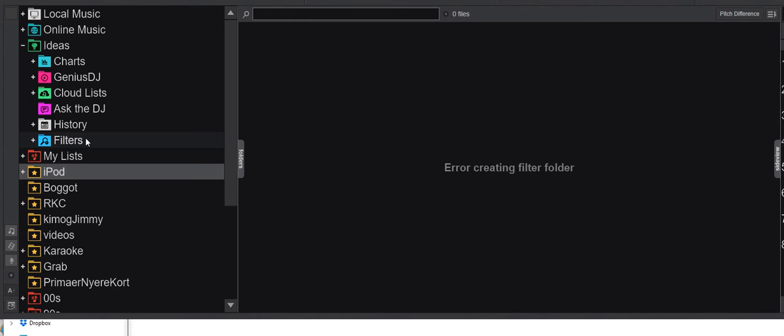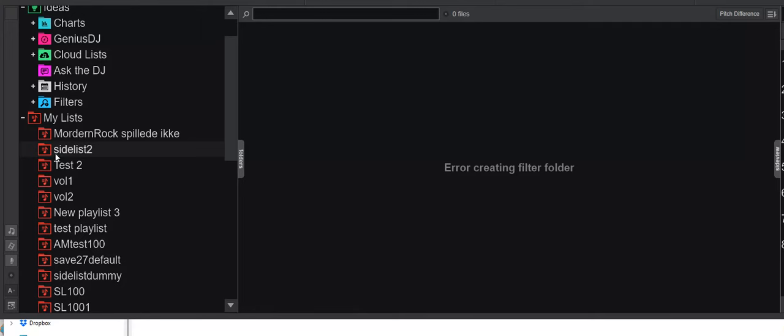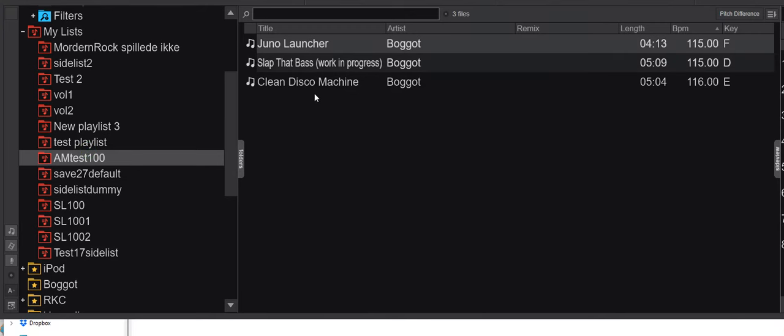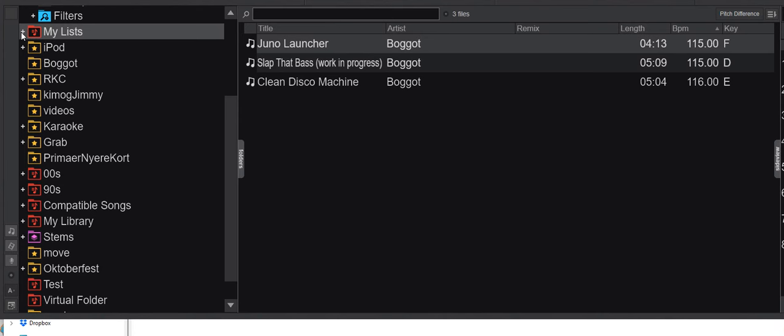Where have the playlists gone? They've gone to the same place as the virtual folders, because they've been combined. Virtual DJ now only has 'lists.' Your old playlists and virtual folders have been converted into the new lists format and are under 'my lists' — nothing's missing, your files are still in there. These lists actually have more functions than the old virtual folders did, it's all been combined into one.